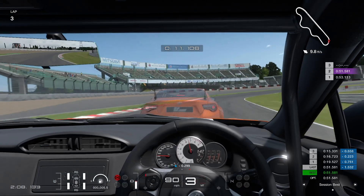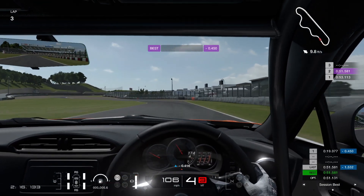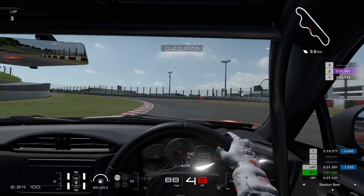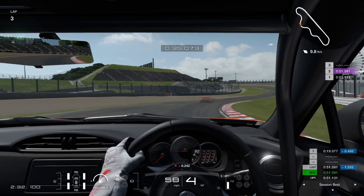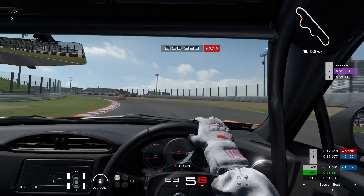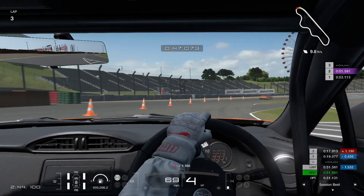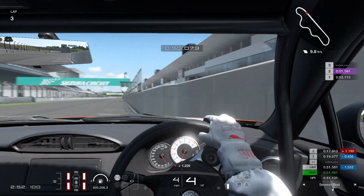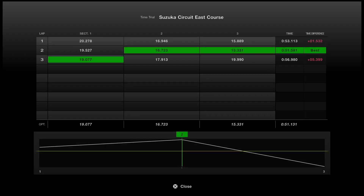If you can get the gearing set up, this will be a Special Stage Route X killer for high-speed lobbies. We're just knocking down that delta - look at that. As soon as you ease up on anything or lose any sort of concentration, it's gonna bite you. Never mind, we're not gonna do a fourth lap - we're just gonna call it and get over the line. Oh my goodness - yeah, that is rowdy.